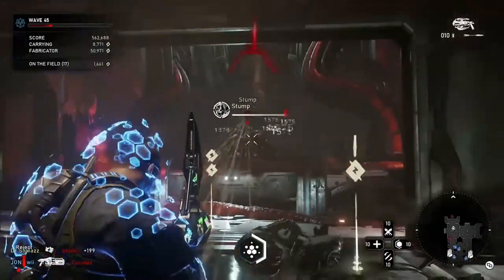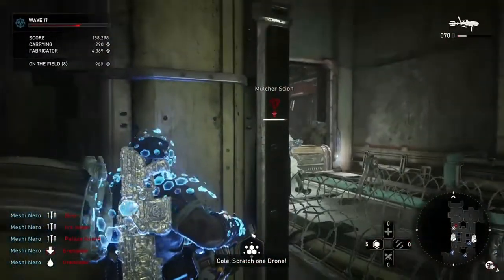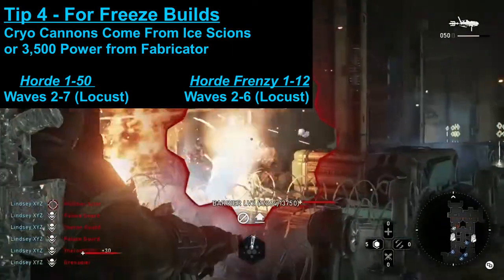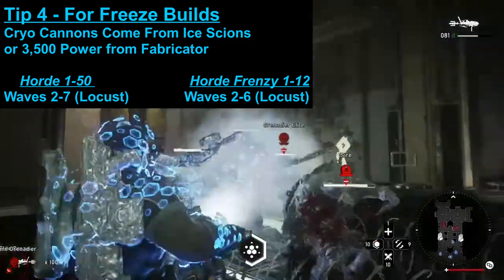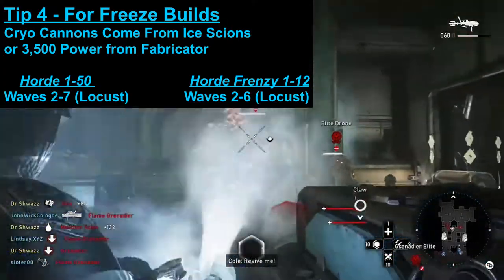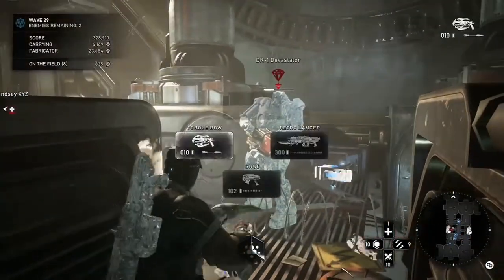Tip number four: if you're running a build around freeze cards like Freeze Resist or Flash Freeze, you can obtain a Cryo Cannon via Ice Irons, which spawn on the Locust enemy set between waves 2 through 7 in regular Horde and waves 2 through 6 in Frenzy. They'll spawn on waves where you get Locust hybrids — what I call the diaper Locust with spikes in the back and the ones that have Retros.